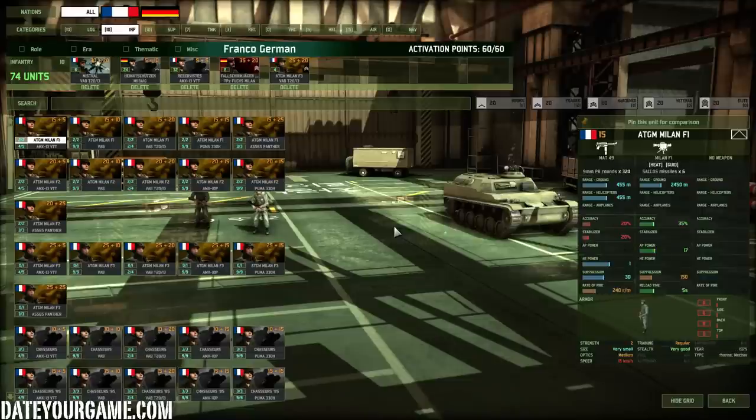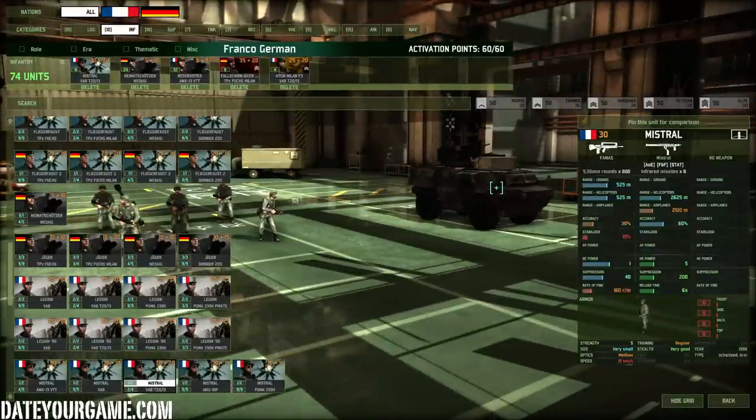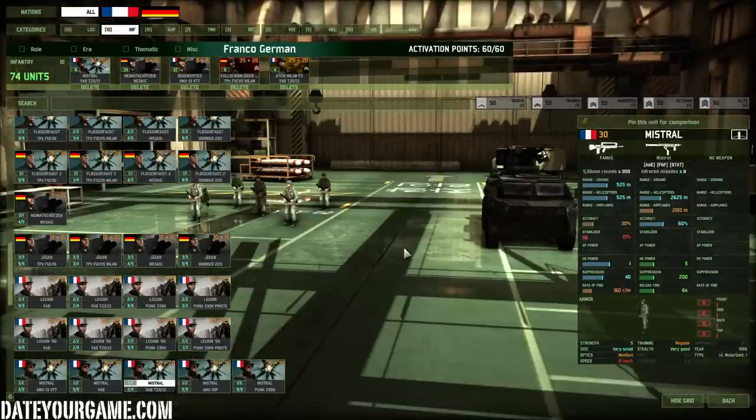In infantry, since Eurocore is really strong in tanks, your infantry is a complement to your tank force. Your infantry is there to support or be used in very specific contexts. I'm using the Mistral infantry with a VAB transport. The VAB has an autocannon and the Mistral is an amazing anti-chopper unit. You can put them in the woods or in towns, and because of the range and accuracy, they will keep enemy choppers away very effectively. They are even very effective against planes, though the range is a little smaller.